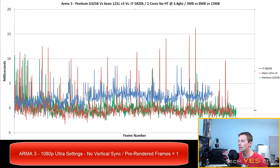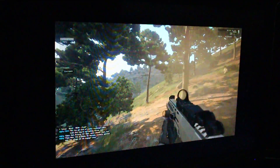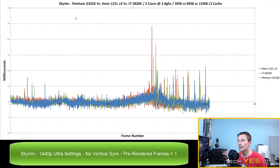Moving on to Arma 3 - results impressed on all three CPUs, with the exception of the G3258, whose graph ended early because it scored a lower average FPS. All three CPUs didn't differ much from the mean, producing a pretty solid gaming experience. However, when I analyzed the camera footage, the G3258 exhibited a torn frame. So Arma 3 subjectively and objectively performed better on the Xeon and 5820k, suggesting level 3 cache did make a little bit of a difference here.